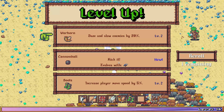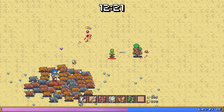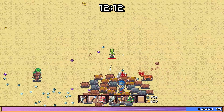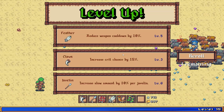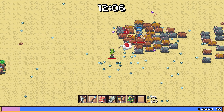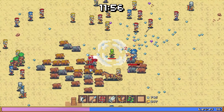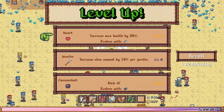Let's do this one — tree man, come on. So far so good guys, we're doing all right. Let's do cooldown. Oh yeah — I didn't notice that guy. Lots of enemies now.